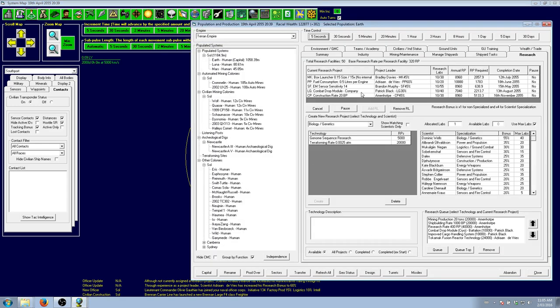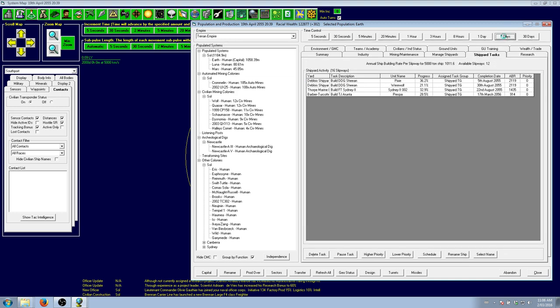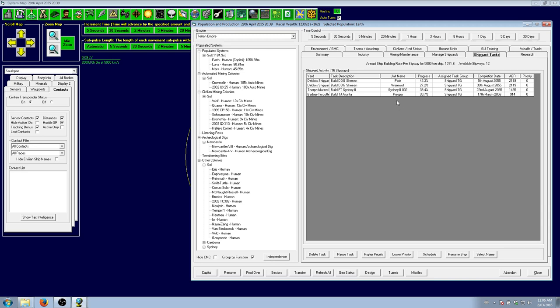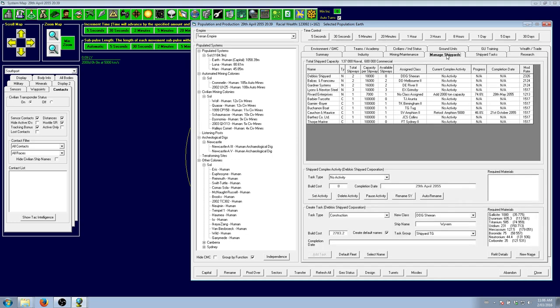We've almost got the 0.5 liters per engine economy, and we've got amp sensitivity of 14, which is good. The combat drop module is getting there, and even the box launcher — everything is getting close. We've got the Pixie and the Werewolf on the construction. Once those are done I think we'll probably have enough. We'll need those warships out first, and then we can think about going to war.